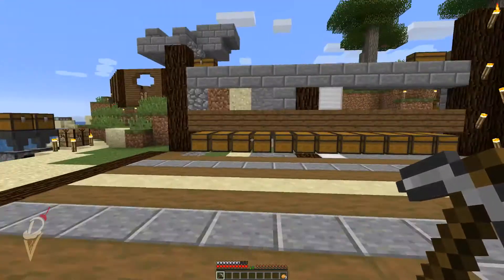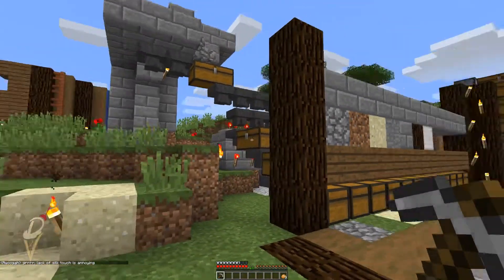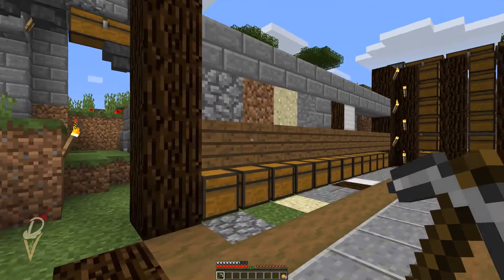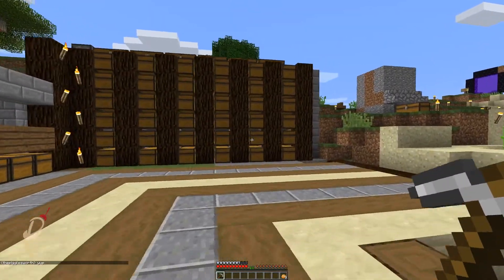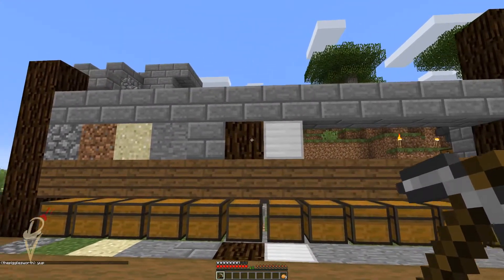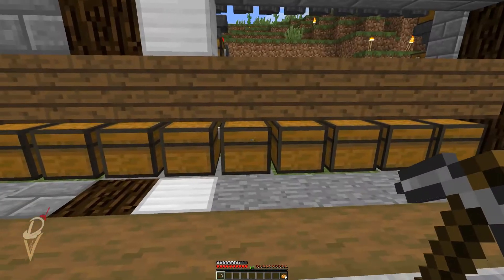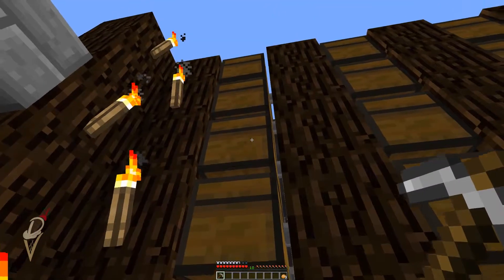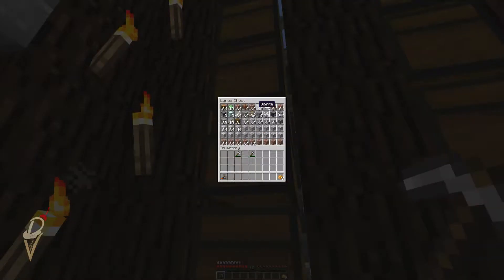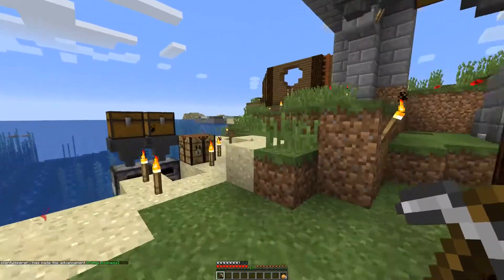Poor Wookie doesn't have Silk Touch - we're gonna hopefully work on that shortly. Those of you who know me know I'm lazy, and I've set up item sorting for the whole base where essentially we get cobble, dirt, sand, stone, stone brick, spruce logs only, and iron going here - not the blocks, but we've got a lot of iron from the iron farm. This kills my frames when using OBS but when I'm not using OBS it's fine.